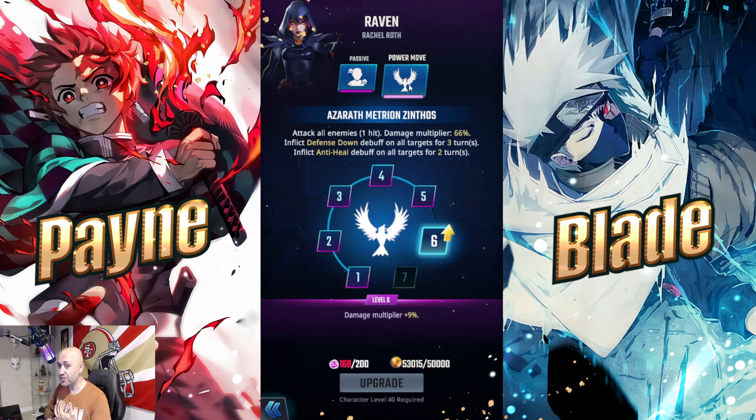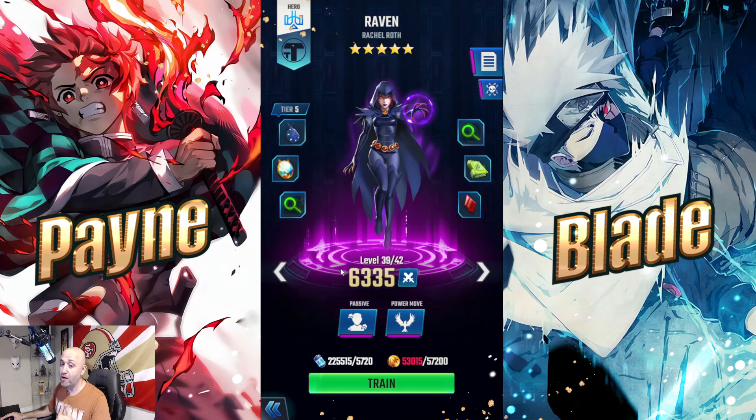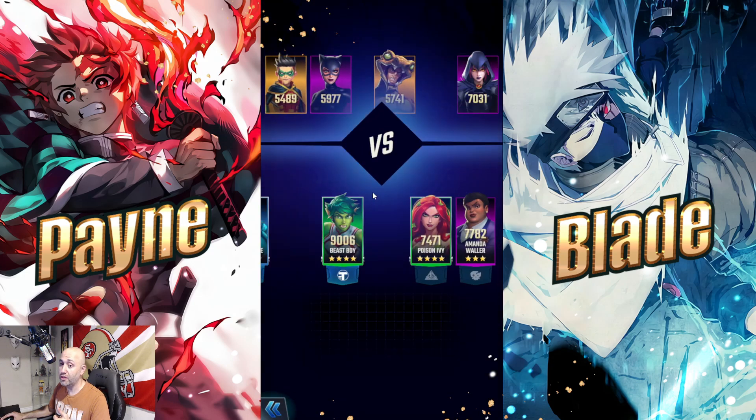Raven's AoE attacks all enemies with a 66% damage multiplier — not a hard-hitting move, but it does two things: inflicts a defense down debuff for three turns at 40% reduction, and applies anti-heal. So for PvP and bosses that heal, this move stops them from healing — making her a very powerful unit especially when paired with the likes of Blue Beetle and Beast Boy.